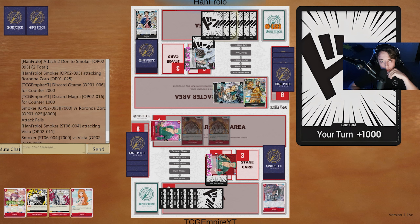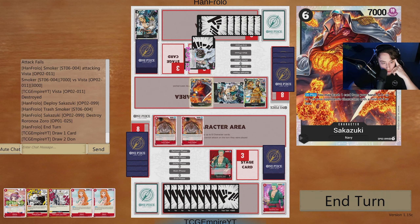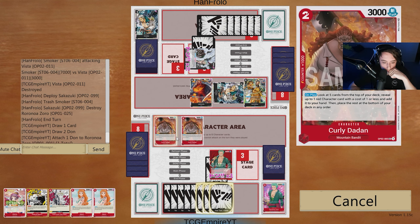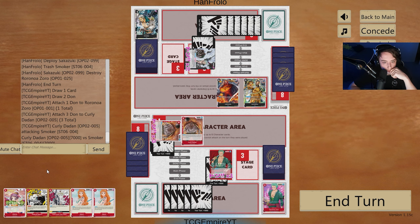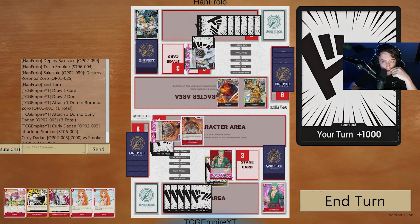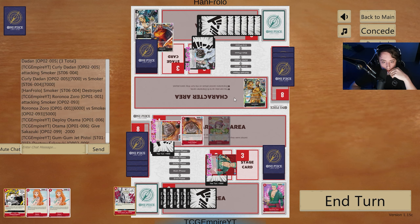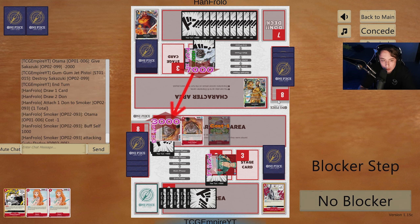We'll get rid of the Otama and the Magra for an 8k — that's 7 into 3, which is fine. He can Sakazuki but he has to drop his whole hand, so he has no way to actually block anything. So let's go: we Otama and Jet Pistol Sakazuki, then swing on the Borsalino. We'll swing 7 — he lets it through, that's fine. Now we have multiple attacks and he has no cards in hand. We go 6k, then Otama and Jet Pistol the Sakazuki. Zoro with Set 2 has a lot of potential to work well with board removal.